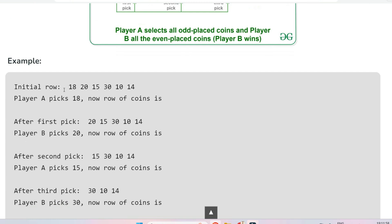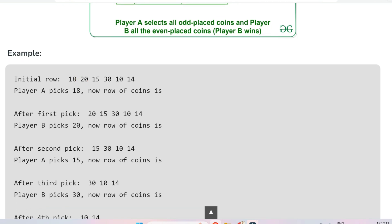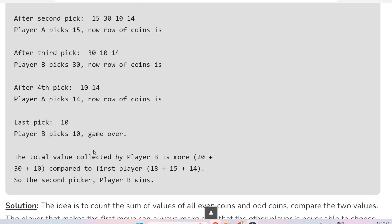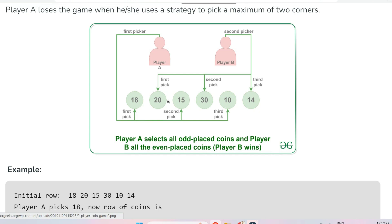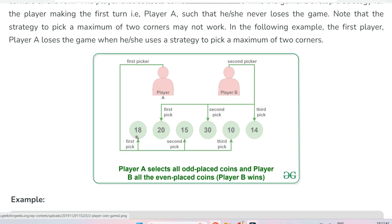For example, with the arrangement of coins 18, 20, 15, 30, 10, 14 — let's say player A starts picking from the left corner, picking 18. Then player B picks 20, and they alternate turns. After finishing, player B collects 20, 30, and 14 — the even-position values — while player A collects 18, 15, and 10 — the odd-position values. Adding those values, player A's total is less than player B's, meaning player A loses the game.